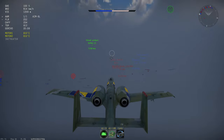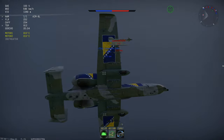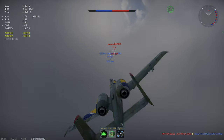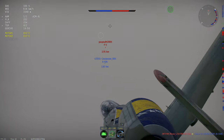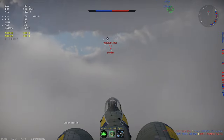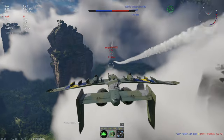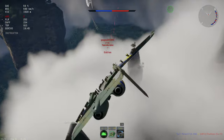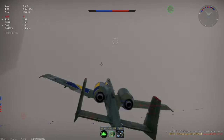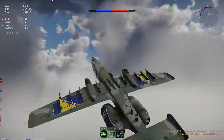Everything that is faster than you, especially in a downtier, you can really just get with a missile because they probably don't have flares. You need to learn what aircraft has flares, but that was a very easy kill right there — and I didn't crash into anything.